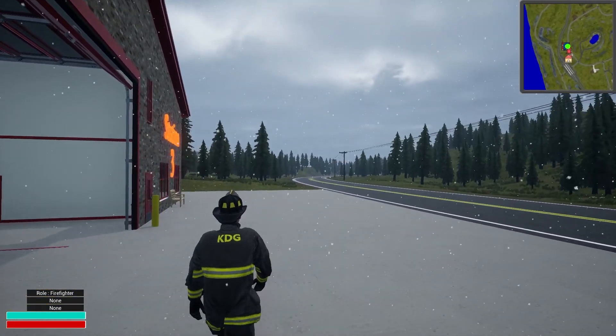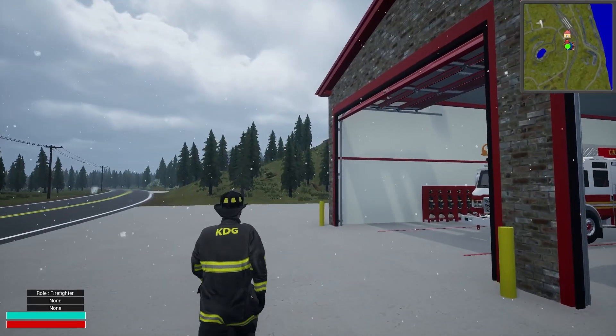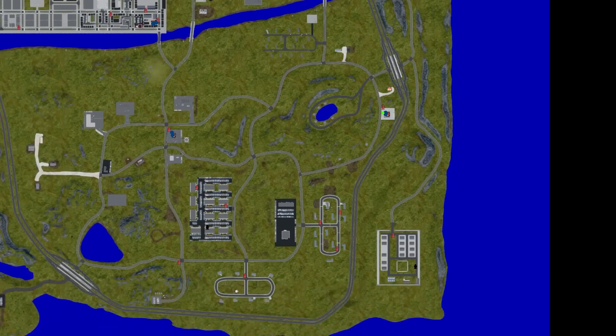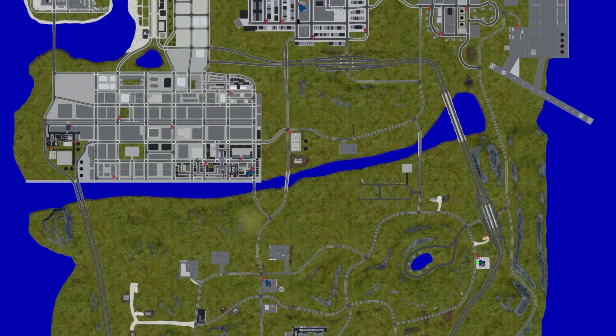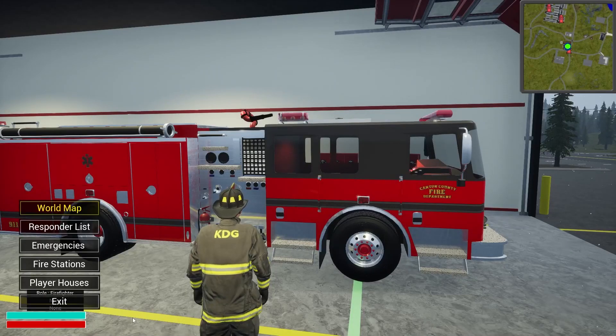Welcome back to the channel — we're back with more Into the Flames gameplay. Today we're on the Canton County free roam map, quite nice. We're at station three and will probably move somewhere else. We're going to fill this out, take a few calls, and see what we can get into.